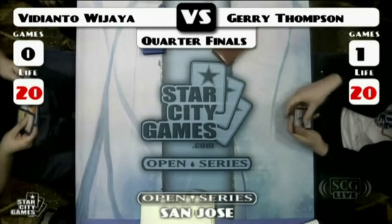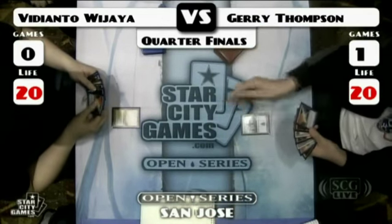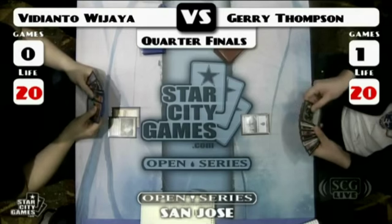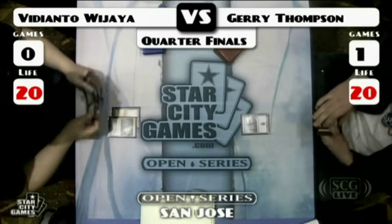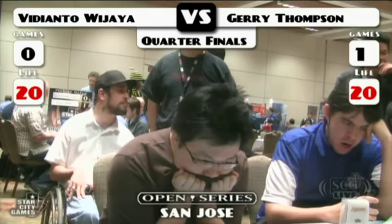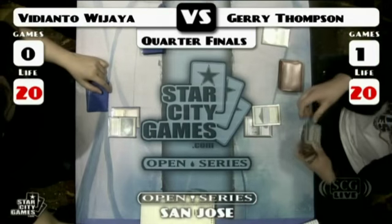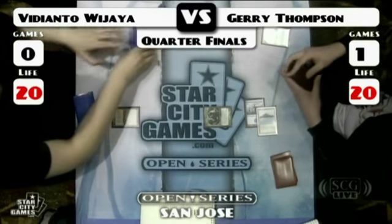Looking at Jerry's hand: a Top, and what looks like a soft Force of Will. In Vidi's hand there's definitely a Counterbalance. Both kept their hands pretty fast. Jerry with a turn-two Tarmogoyf — there's the Tarmogoyf. This is the difference in this match; it's really coming down to Tarmogoyf. Despite Vidi assembling the countertop combo, Jerry says 'I'm just going to beat you with a vanilla creature.' Tarmogoyf has no actual ability so it's just a vanilla beater.